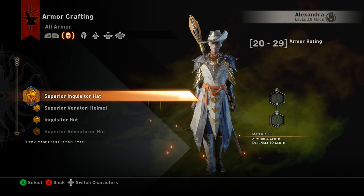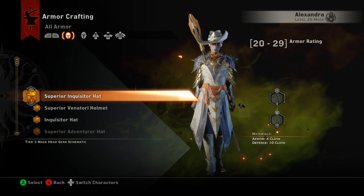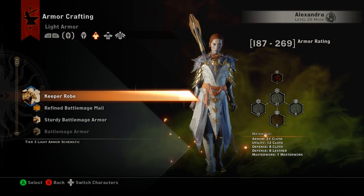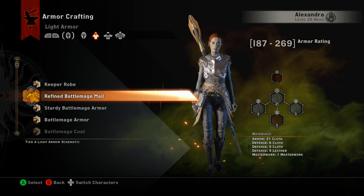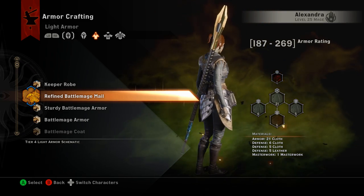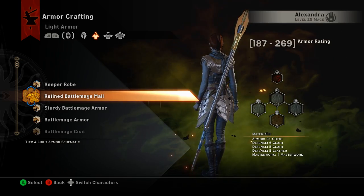Alright, so let's check out our Refined Battle Mage Mail. Once you get into your crafting screen, tab over to Light Armor and here is Refined Battle Mage Mail. I'll do a quick turn and let you see the skin on it.